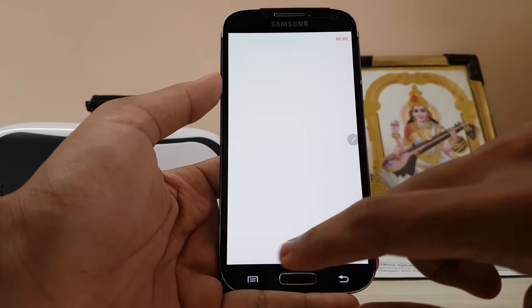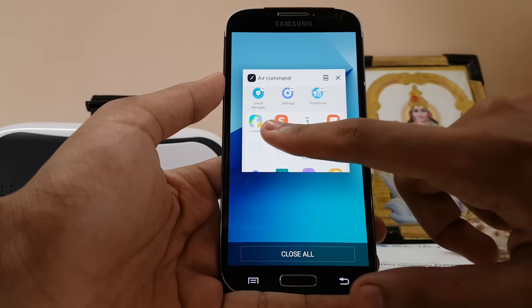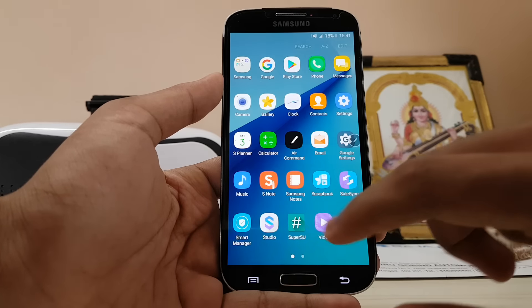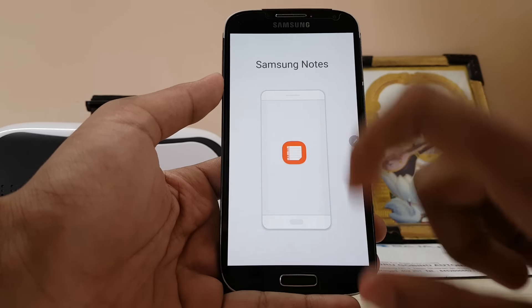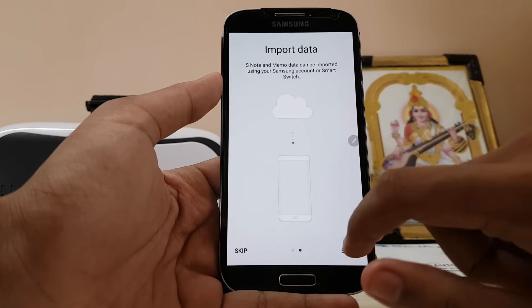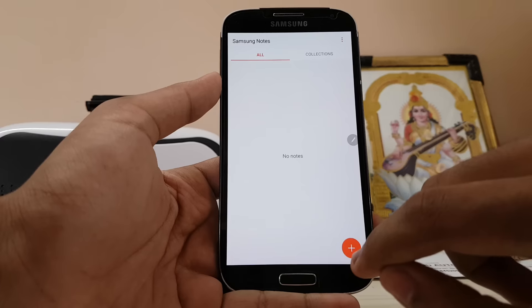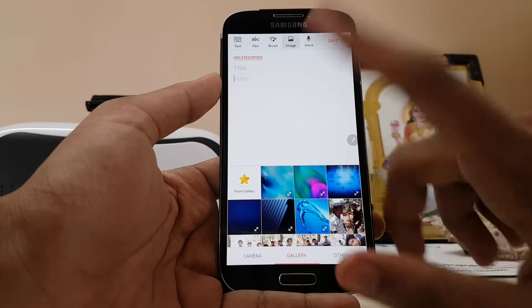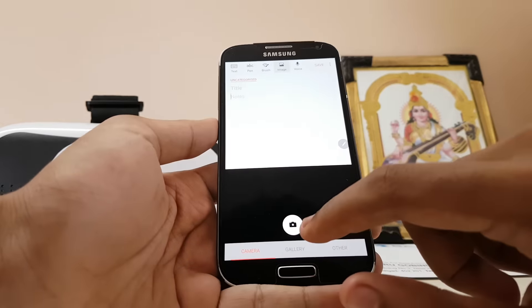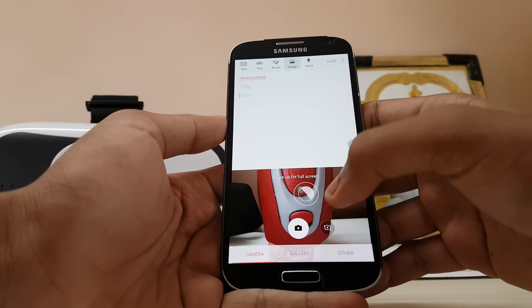Initial impressions: no lag at all. We do get both S Note and Samsung Notes bundled — let me show you. This Samsung Notes is the new app. Let's just check out whether everything works. As you can see, we have a Note 7 icon over here — pretty cool.